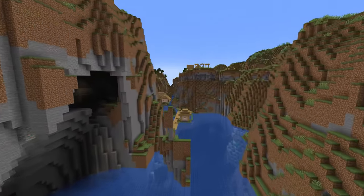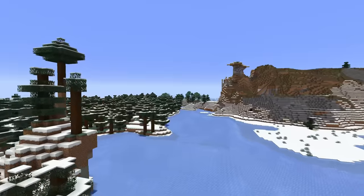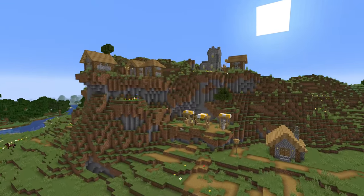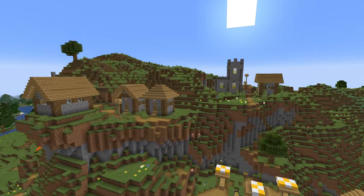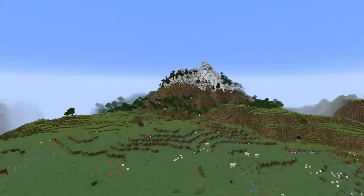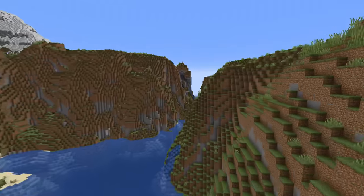Temperature, humidity and other such factors now vary consistently across the entire world, so you'll tend to get cold oceans next to cold coastlines, and you're less likely to get icebergs right outside deserts. All features of the world generation also fit into this new terrain, which means you can get absolutely spectacular villages, mountaintop pillager outposts and so much more. The random number generator used to generate the new terrain has also been upgraded, which means the entire range of each seed is now used. There are no longer any so-called shadow seeds.